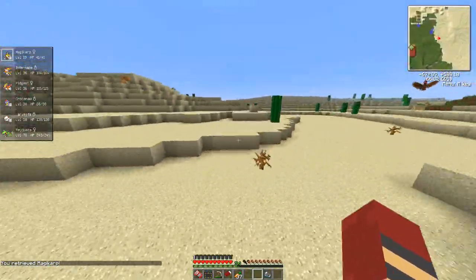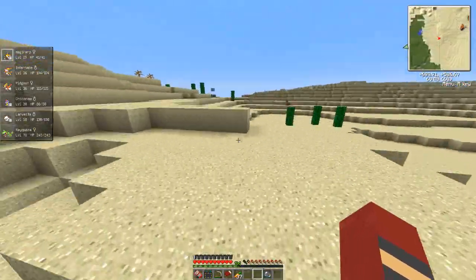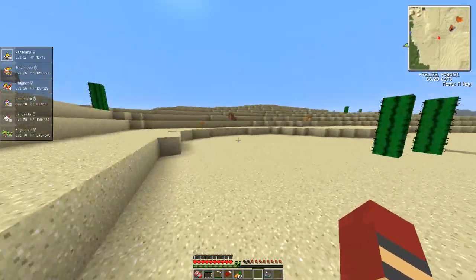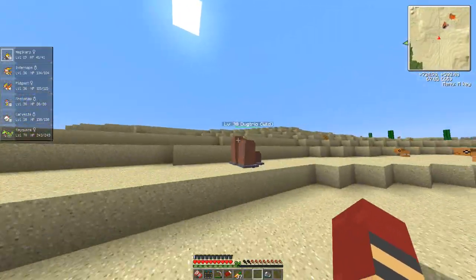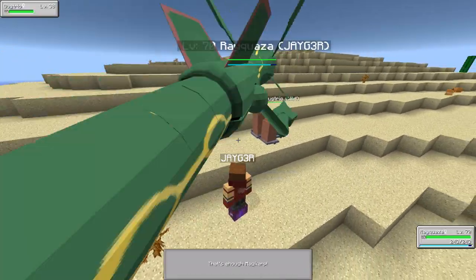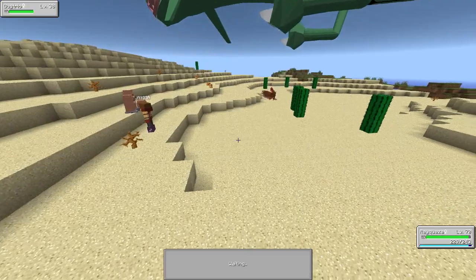I've got a few things planned. I want to keep evolving my Pokémon. First things first, we're going to evolve our Magikarp — that has to happen. So we're just going to get, hopefully, a high-level Dugtrio here. Send out Magikarp, switch out to Rayquaza. Hopefully get an easy kill. Yes, that'll be easy — easy kill.